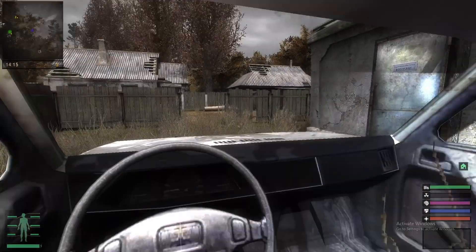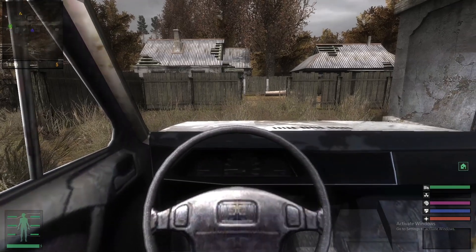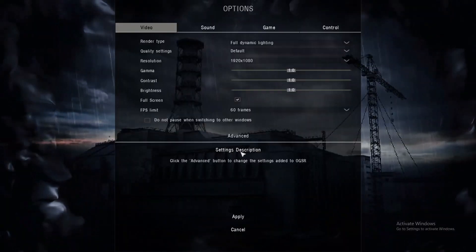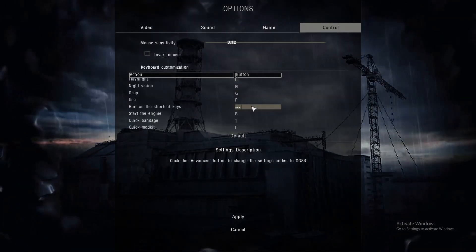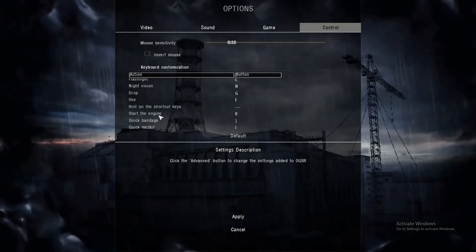Once you get inside, you may realize that the car won't start. So how are you able to use the car? Well, first you have to start the engine, and this can be done by going into options, going into controls on both versions of the game, and scrolling down until you can see the start the engine button right here.